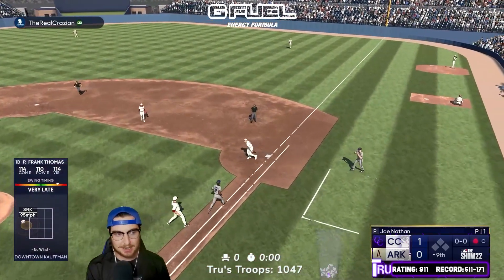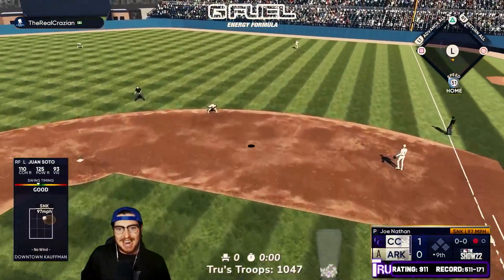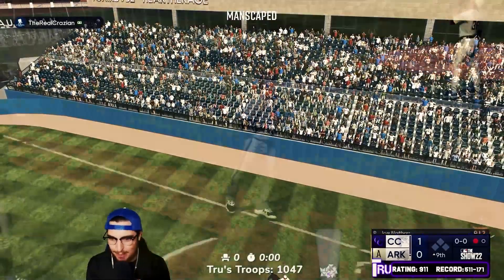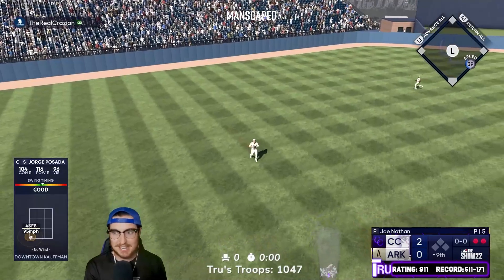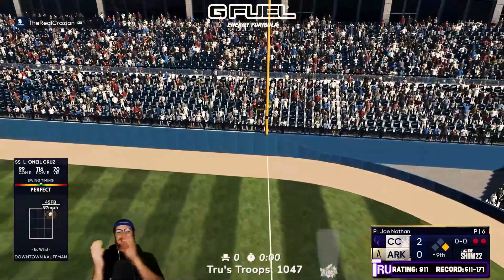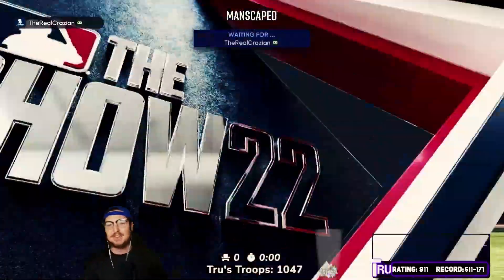I thought it was going to be a cutter but it was a sinker and it snapped my bat — one out. Juan Soto — oh my goodness, a massive insurance run! The All-Star and Home Run Derby cards are carrying us in this game. Huge second run. Jorge Posada gets himself a base hit — finally, he's been taking great swings all game and just finding gloves. O'Neal Cruz — what a swing, up and in, 112 off the bat. Four to nothing! Huge!